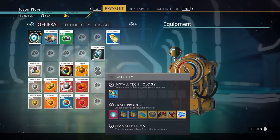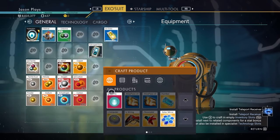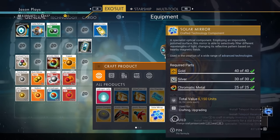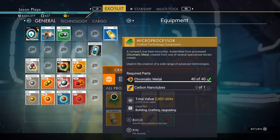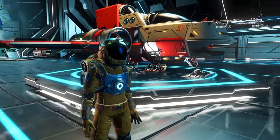You can make a microprocessor in your build menu in your general inventory. Press A while you're in your inventory, or X if you're on PlayStation, to bring up your build menu. We need 40 chromatic metal and one carbon nanotube in order to make a microprocessor. I'm very low on chromatic metal, so I can't do that since we need five of them. The easier way is just to buy them while you're here.